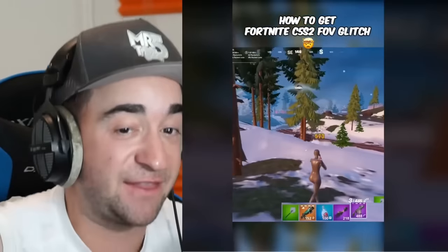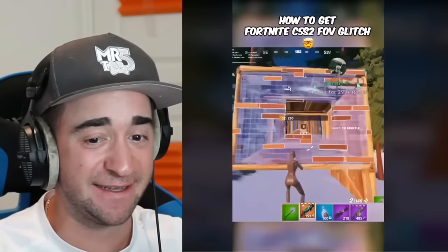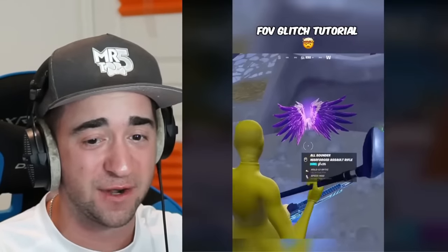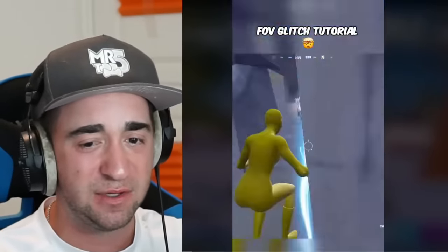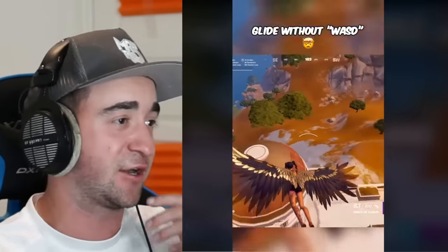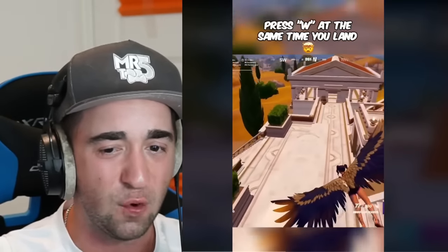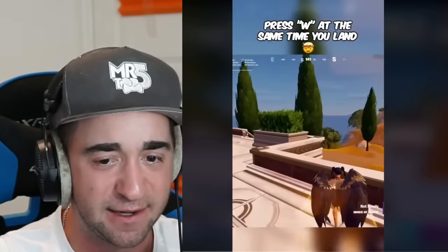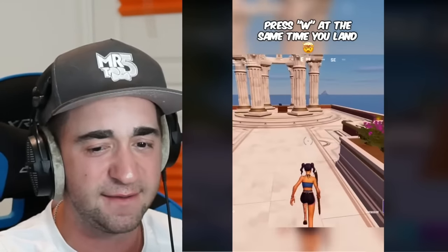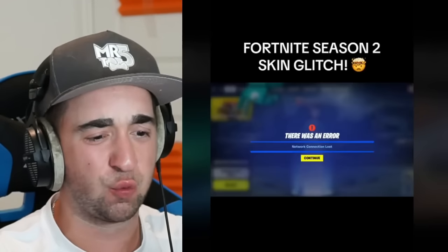How do you get the Fortnite Chapter 5 Season 2 FOV glitch? Look how zoomed out he is — you can literally see everyone. This is so overpowered for getting wins. All you need is the Icarus wings. The first thing you have to do is glide without using your keys or controller, just fly without clicking any keys whatsoever. Then press W at the same time that you land, and oh my gosh — that is insane! Once you de-equip the wings, look how zoomed out you are. That is confirmed.